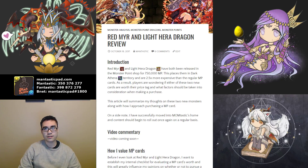Hello, I am Fantastic and today I'm going to be reviewing Red Mirror and Light Hera Dragon. Red Mirror and Light Hera Dragon have both been released in North America and EU and they are for sale in the Monster Point shop for 750,000 Monster Points.